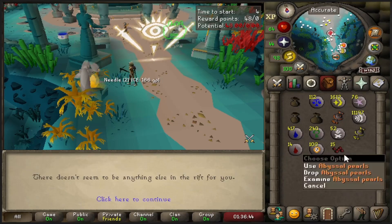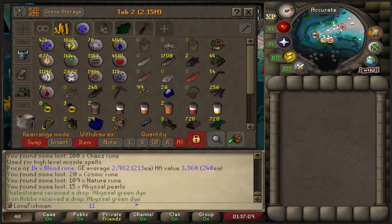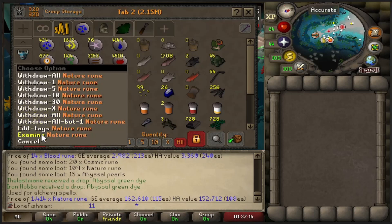Anything? Last pull? Some pearls. Okay, there we go. Look at this stack of Nature Runes — I think I had like 400 when I started, so we've made like 1,000. That's pretty good.